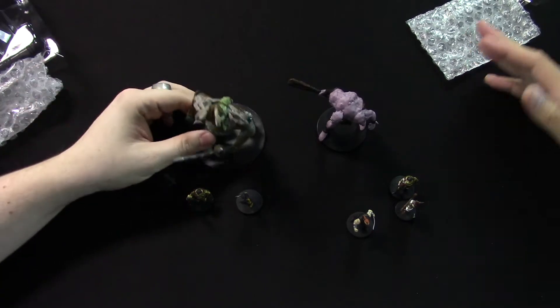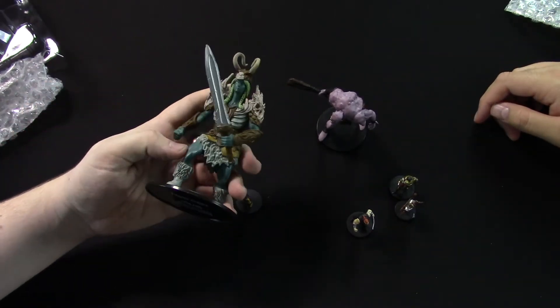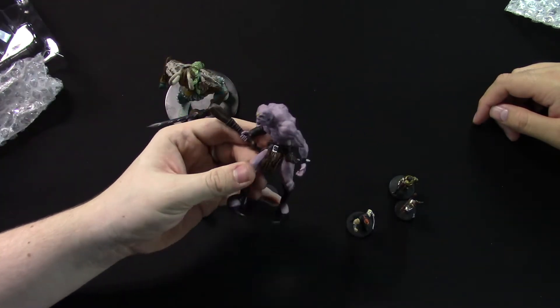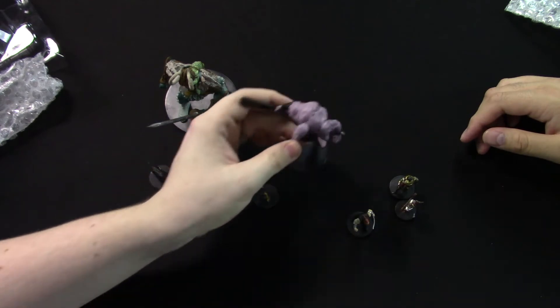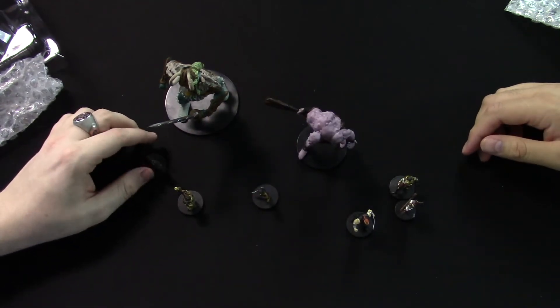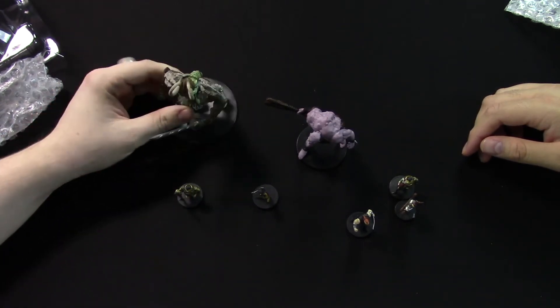If you bought a brick you'd probably have enough. And even though this is a Frost Giant, it could easily pass for a Cloud Giant or Storm Giant, or even a hill giant if he's a Fomorian. He's got the crazy eye — you're not gonna tell him he's not a hill giant!